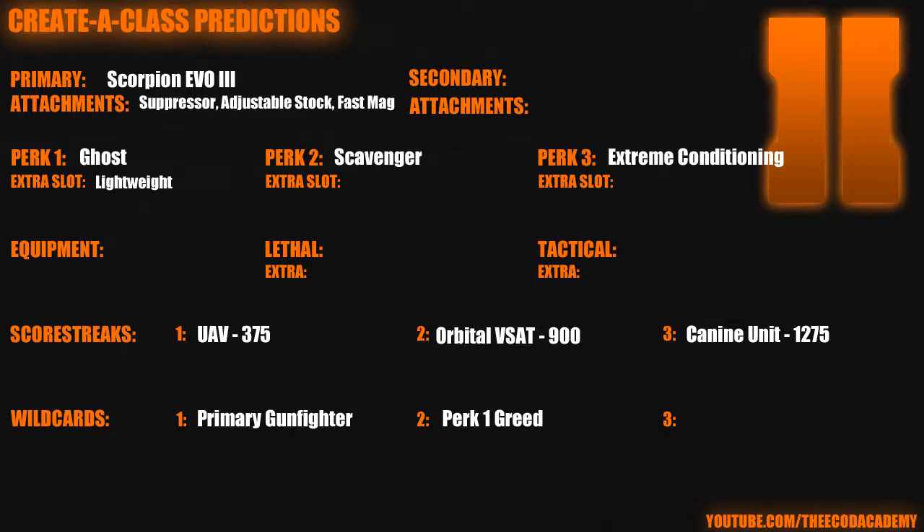Wildcards: Primary Gunfighter and Perk 1 Greed. Changes I would make to this class — if they did the thing where you can only pick up two weapons if you chose a secondary, I would probably put a B23R on here, take off Lightweight, and then I'd have another free slot after removing Perk 1 Greed. I might put Concussion on or maybe a Motion Sensor if that's an equipment option. Those are just two more classes — next episode should have three because I have three left. If you enjoyed the video, please leave a like, and as always, don't forget to subscribe.